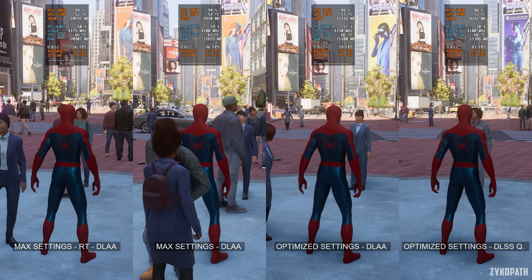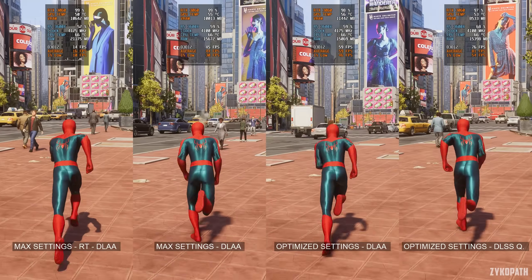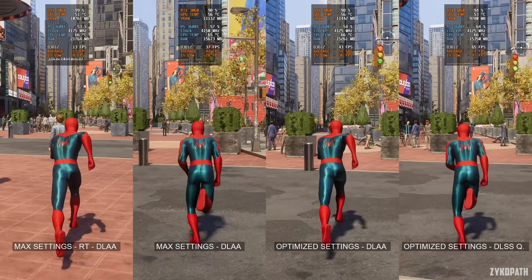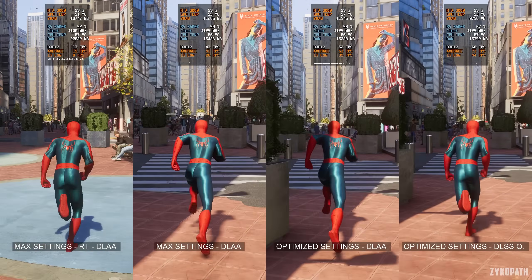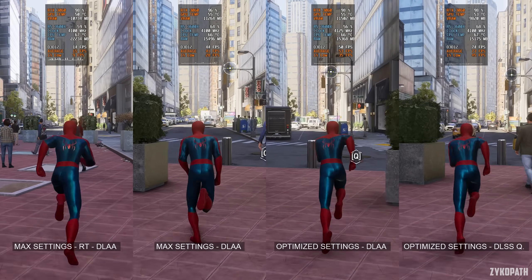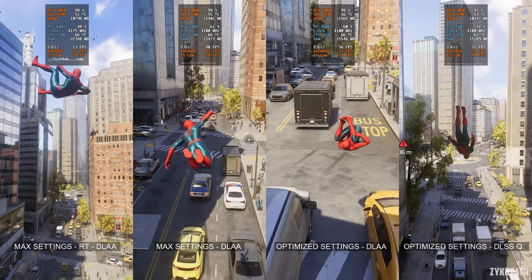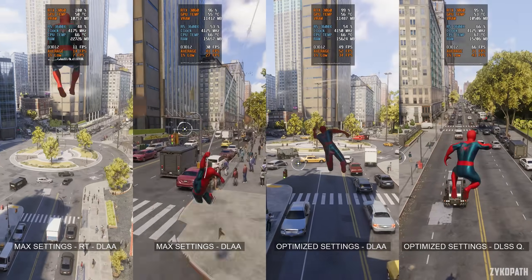For performance: the game using max settings and ray tracing is incredibly demanding — it becomes a slideshow at times. Turning off ray tracing, the game is still very demanding but at least somewhat playable, though performance still dips below 30 fps at times. Using optimized settings at native gives an okay increase in frame rates and can now be locked at a stable 30 fps. Turning on DLSS Quality further increases performance significantly, to the point where we are now CPU bottlenecked most of the time and averaging over 60 fps with this setup.